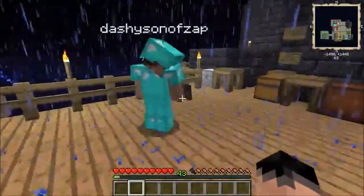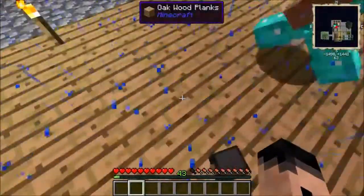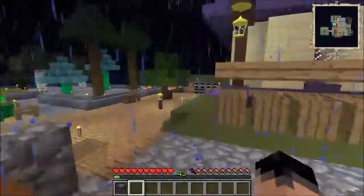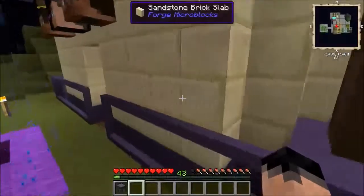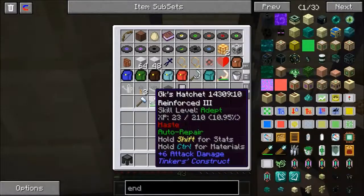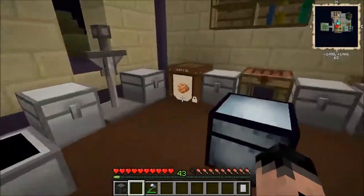I'm going to grab another bit of obsidian as well. Just pass it here — I need to replace that basin. In the meantime I will get the secondary pick. Well, that's my hatchet — I'll grab that too. There's my book. More food.